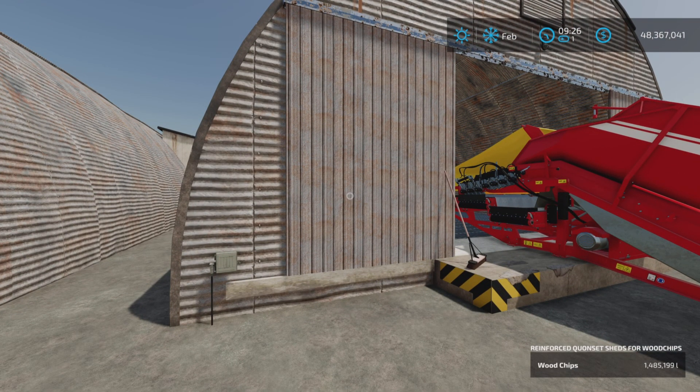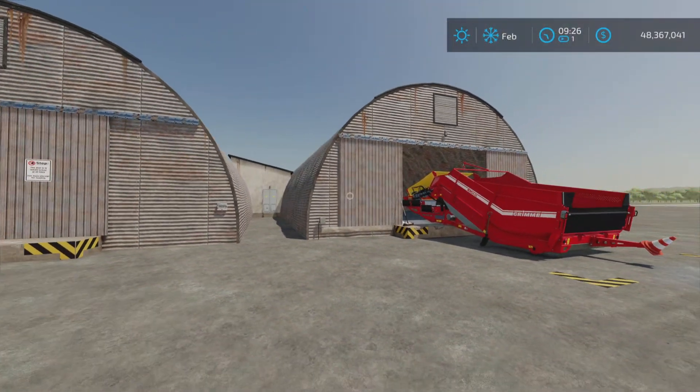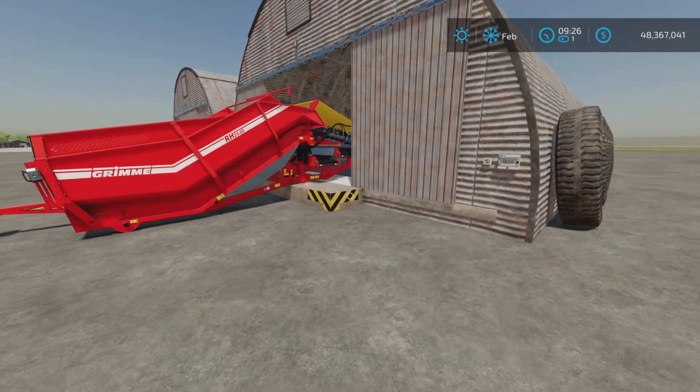I have 1,485,199 liters of wood chips in there — we'll talk about that in a moment. $20 a day upkeep. The night lights are automatic.